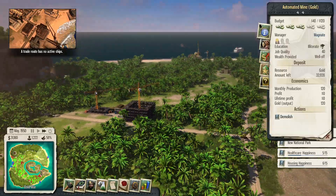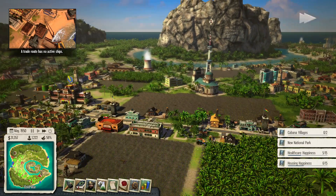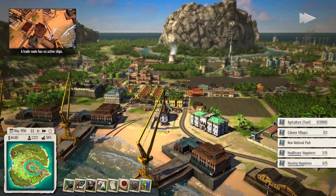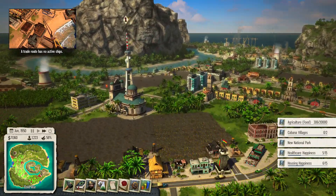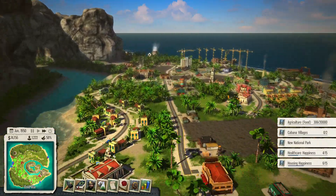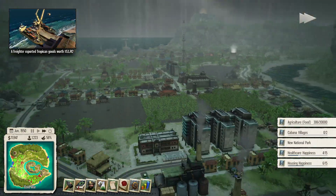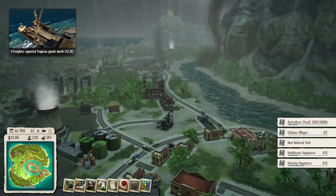Alright, start producing gold so my jewelry factory can start producing jewelry. I hear things are not good — I can export more food. As far as I know we make plenty of food. What do we have coming in? Tornadoes! Tidal wave, tornadoes!